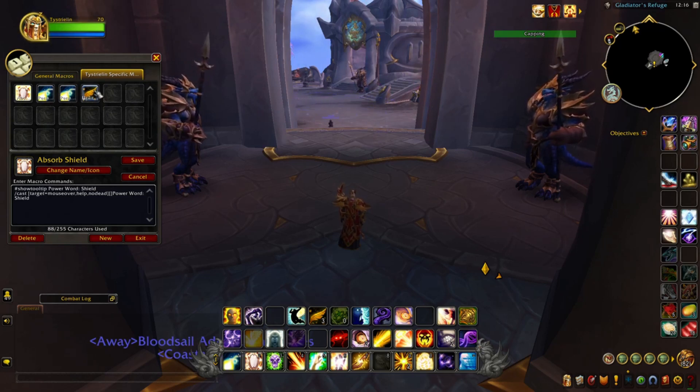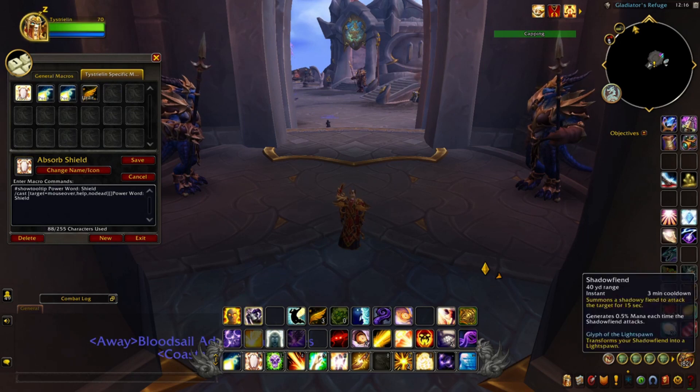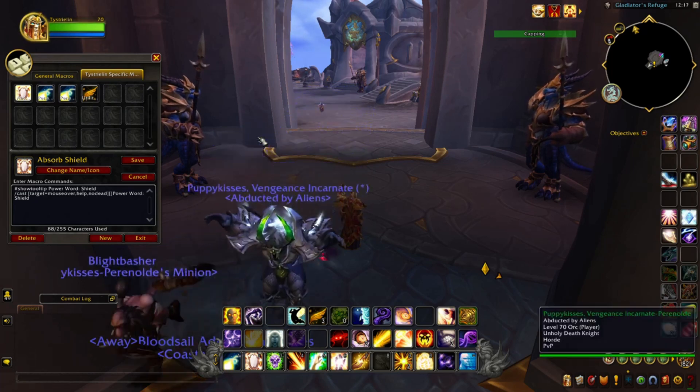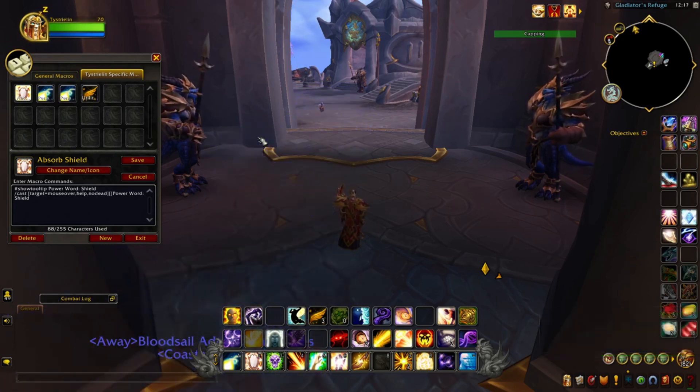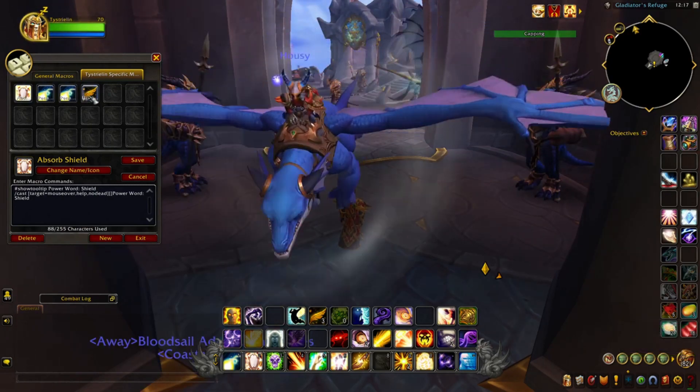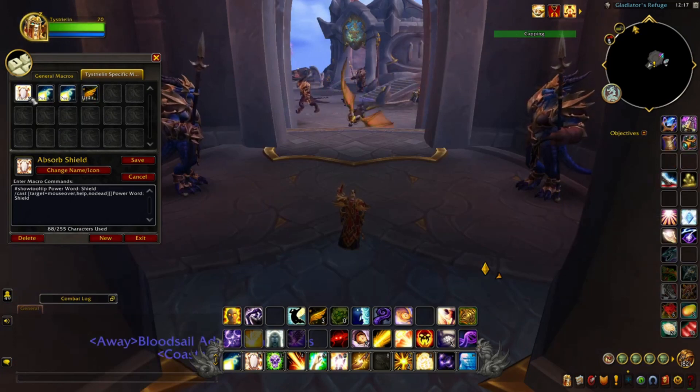There are plenty of other macros and you can actually create macros to stack cooldowns. For example, if you want to cast Power Word Infusion along with Archangel or Dark Angel, you can get that additional stacking of cooldowns associated with that particular macro. I'll be going over that sometime, but for now these are the macros I'll be demonstrating in today's video.